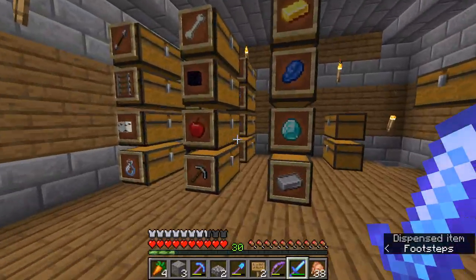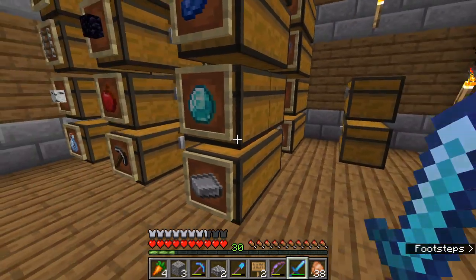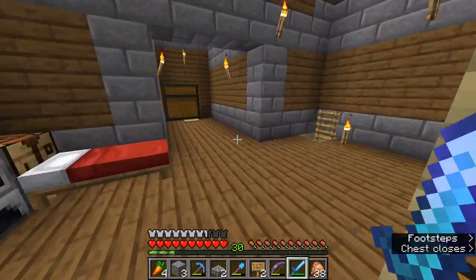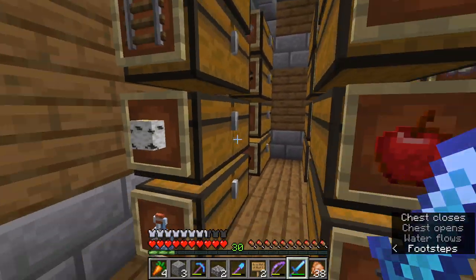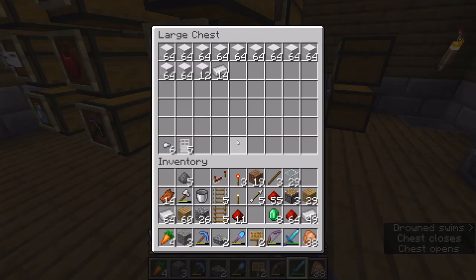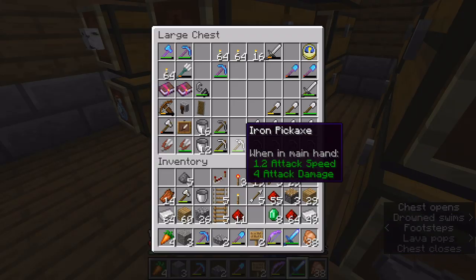Welcome to my warehouse — this is where I pretty much store everything and work on a lot of stuff. Like I was saying about those emeralds: I produce a lot of emeralds having all those villagers set up to sell paper. I don't think I actually have any paper right now — I got a little bit. Basically I've got all these storage chests with all my stuff. You can see I have a lot of iron from the iron farm, which is awesome.